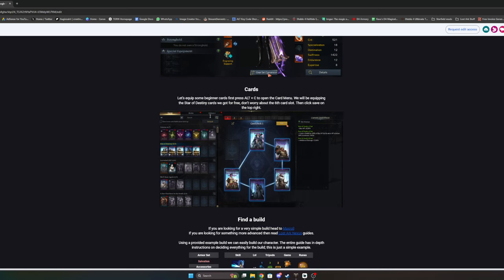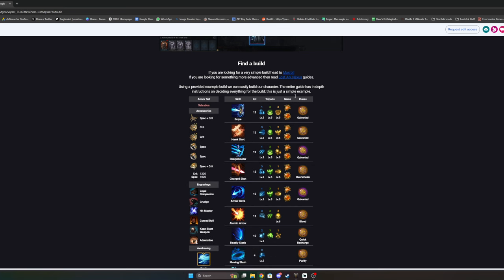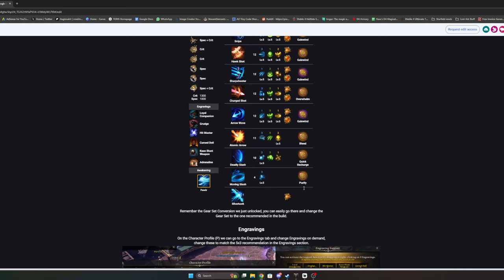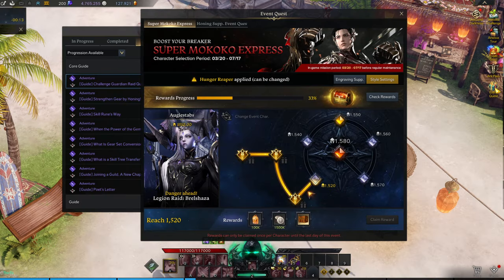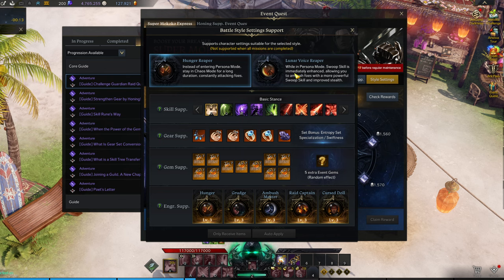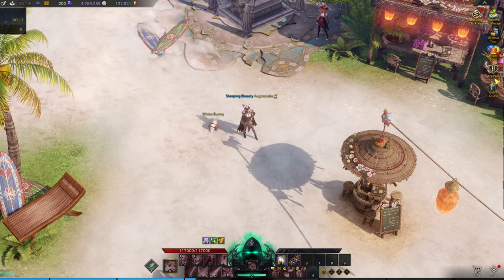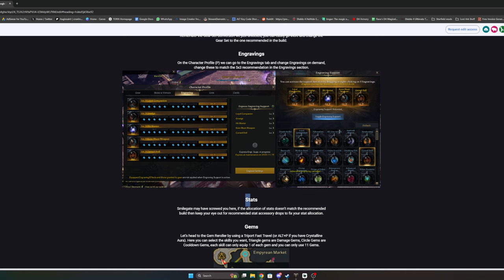Reading the quest text will explain pretty much everything you want to know. For example, 'What is Gear Set Conversion' unlocks gear set conversion as shown before — it's right there on your character screen. The guide also touches on cards, which I mentioned before. Then find your build on Lost Ark Nexus — there's a build for every single class. Set up a chaos dungeon build using the Makoko event quest style settings to auto-apply a basic build.